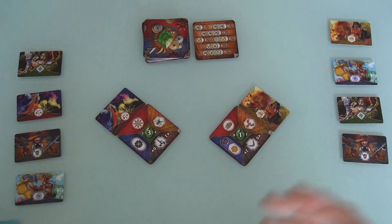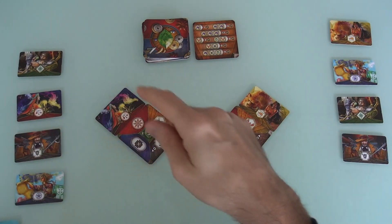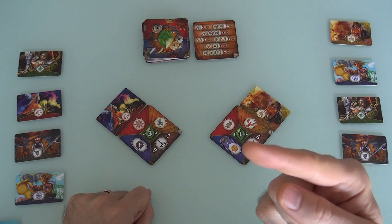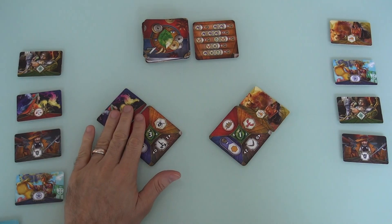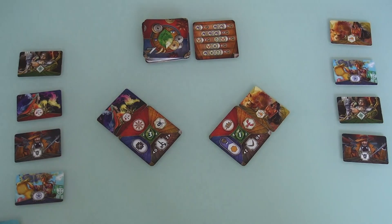In a round, first the cards get dealt equal to the number of players. Then in turn order, each player defines what one of the cards are. Then in reverse turn order, we start taking them. So I declared what this is, Jen declared what this is, and now in reverse turn order, Jen gets to take one of these and I take the other one.